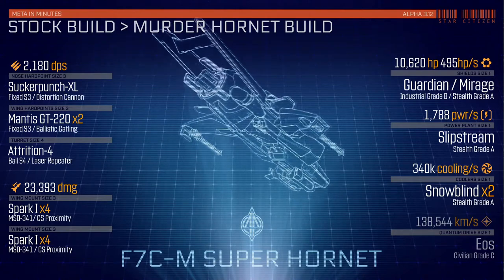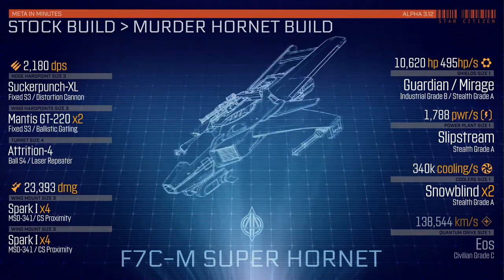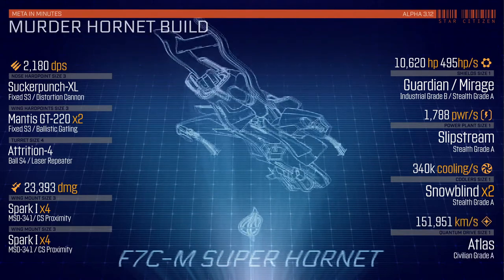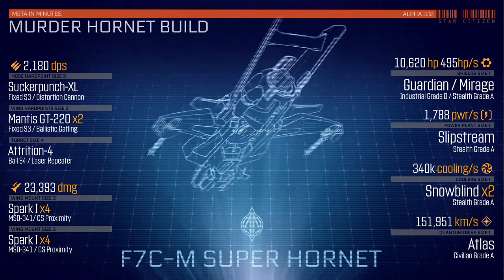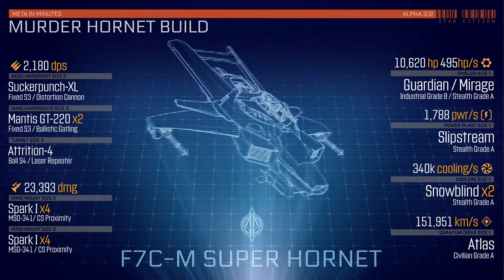Finally, we're ripping out the EOS Quantum Drive and slapping in an Atlas. Because Atlas. And also because it goes faster, uses less quantum fuel, and has the same spool and calibration times as the EOS. But also because Atlas.